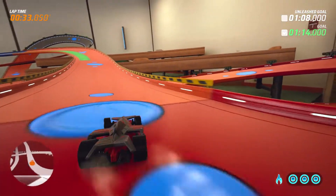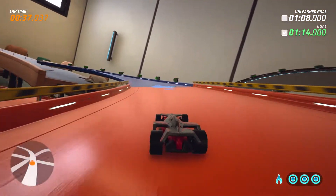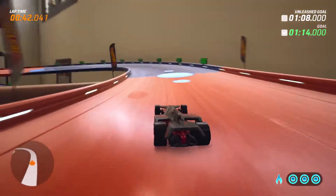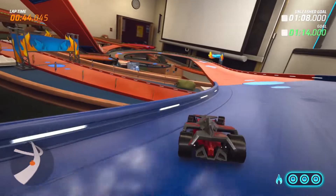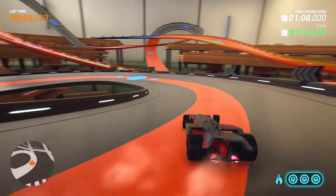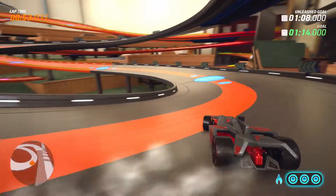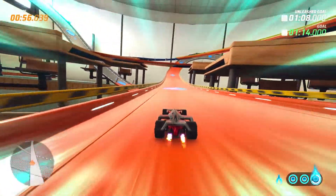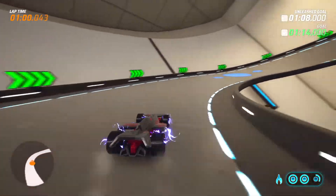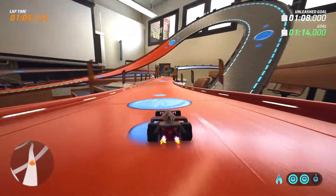Hot Wheels City Rumble is the star attraction of Hot Wheels Unleashed, a career mode that has players making their way around a map full of events. There are races where your aim is to fend off the competition while also avoiding a wide range of obstacles and negotiating sharp corners. Time attack events where it's just you, the track, and a target time to beat. And finally, boss events, which are effectively the same as races but with longer, more complex tracks and more heated competition. With over 80 events overall, there's plenty to go at.